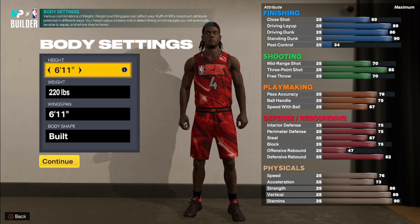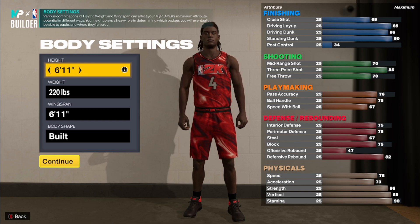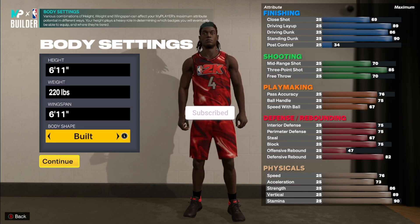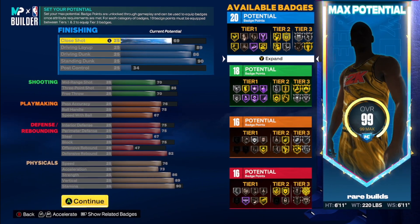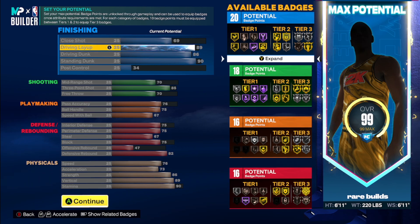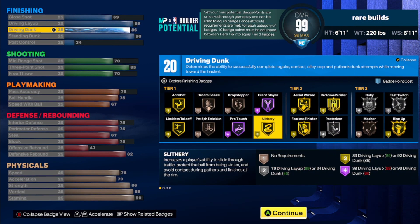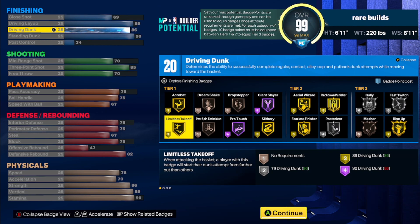In this video we're going to show you three different pressure points on these builds. You can even do it on 6'9" and go for post control to get quick first step really high. We'll show three pressure points: one in the middle, one on the extended end, and one on the regular version. So for the first build — the regular version — you're going to have a guard feel but also be able to play big. You'll be at 6'9" close shot, 89 driving layup for long athlete, and an 86 driving dunk for gold limitless takeoff, which is tier one, and gold slithery finisher.